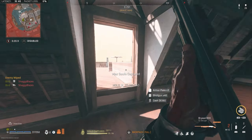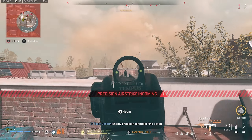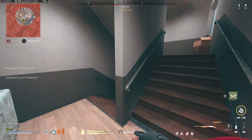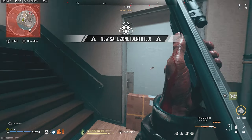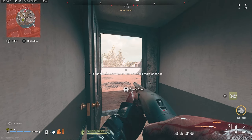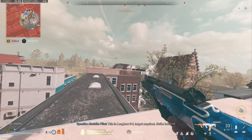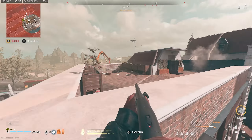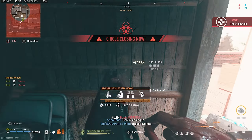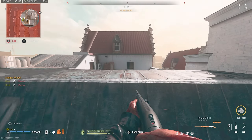I'm gonna do a ballsy play here — this is borderline stupid and I really shouldn't do it. Oh yep, hang on, let's get down. Everybody's across from me either above or below, so if I can just get over there, I'm good. I'm gonna airstrike the center. Okay, I pushed him — my airstrike shouldn't kill me, I hope. Easy kill. Okay, we got the last two in there. If I get one more kill, the 30 is secured.